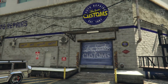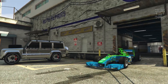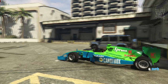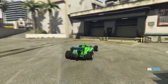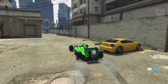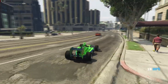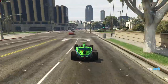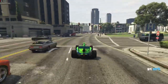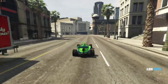As we pull out of LS Customs you can see the Benefactor BR8 actually looks quite awesome. I don't really like liveries on cars, but because this is obviously an F1-style car it looks awesome — it looks decent. I'm overly impressed with the way it actually looks. Customisation-wise it's obviously not too great, but you don't tend to worry so much when it's a car like this. For 3.4 million dollars I think it's pretty decent. The top speed is unbelievable — 100 miles an hour with ease.